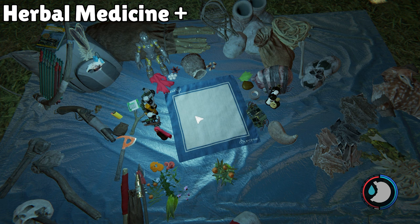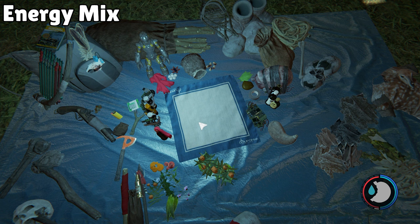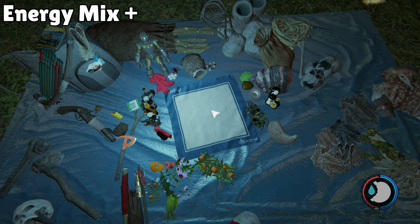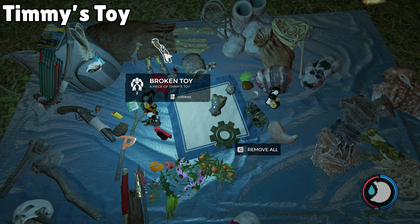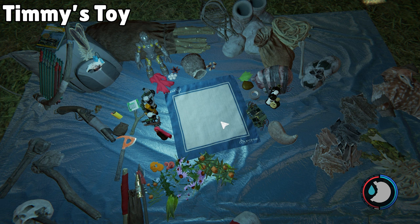Herbal Medicine Plus heals your health to full: one aloe, one marigold, and one coneflower. Energy Mix helps when you're on low energy: one chicory and one coneflower. Energy Mix Plus restores energy to full: one chicory, one coneflower, and one aloe. Finally, just like the pistol, you can craft Timmy's Toy for story purposes by collecting all toy pieces and combining them on the mat.